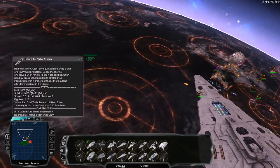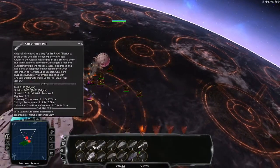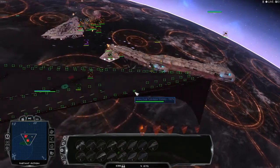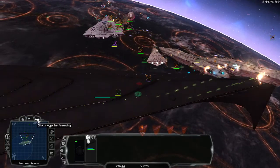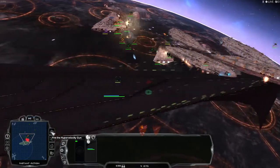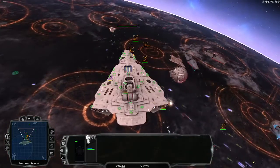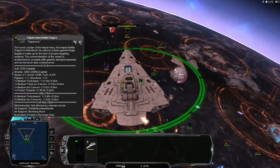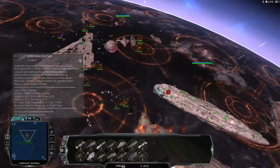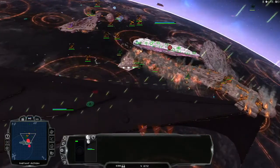You can see here the Death Star orbiting the forest moon of Endor. We aren't going to see this battle play out, but it's not going to be a rebel victory, of course. The Haypens — we'll also probably see some of them. We're seeing this ship just shred people.